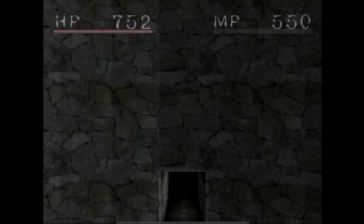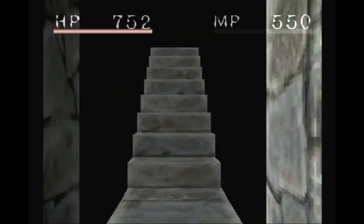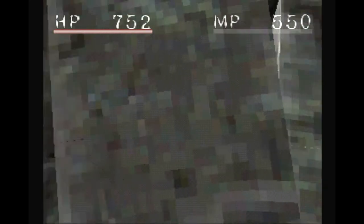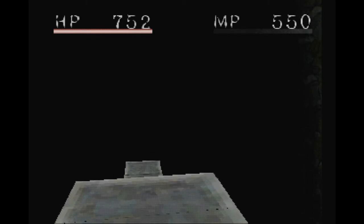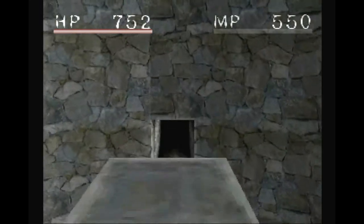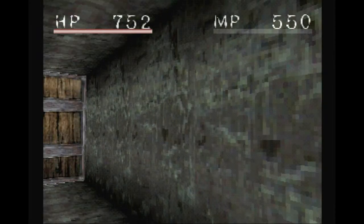Because the PS1 didn't have any thumbsticks, game designers had to find different ways to move around in a 3D space. A pretty common way was to use the shoulder buttons. However, the way that Shadow Tower used its shoulder buttons was not the way that I was expecting, so I sidestepped when I thought I was going to look down. It's a shame, but it's something we just sort of dealt with back in the day. That does not mean the game was any easier beyond its control scheme.